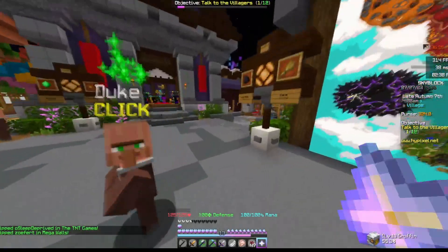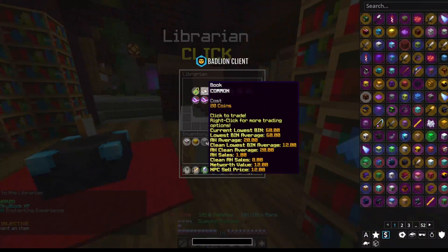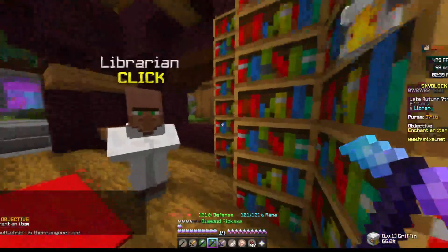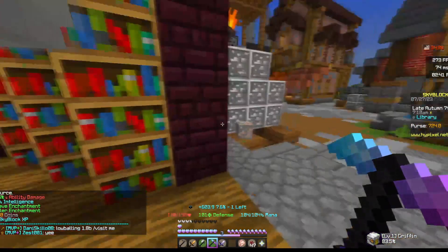So I'm back — this is day three, and we're going to go mining. Talking to the librarian got us enchanting one. Now I should be able to get this diamond pickaxe to efficiency five. Efficiency is now on it, and we are now enchanting four.